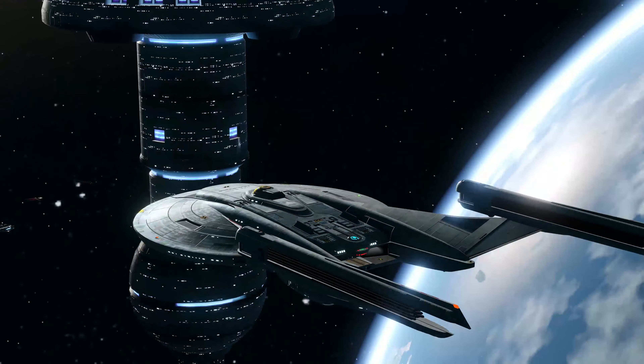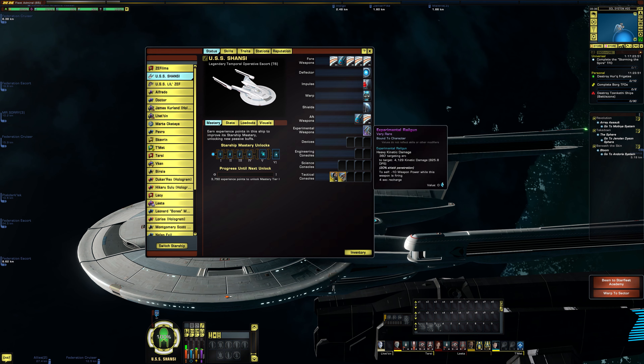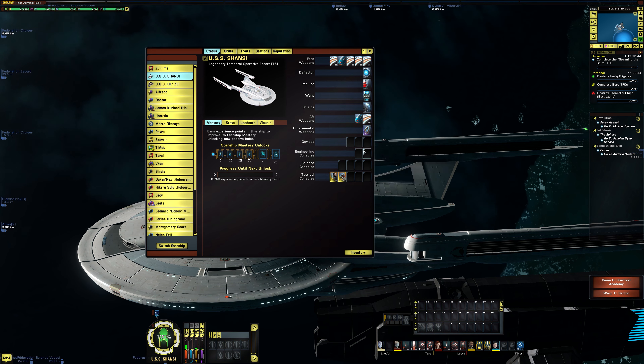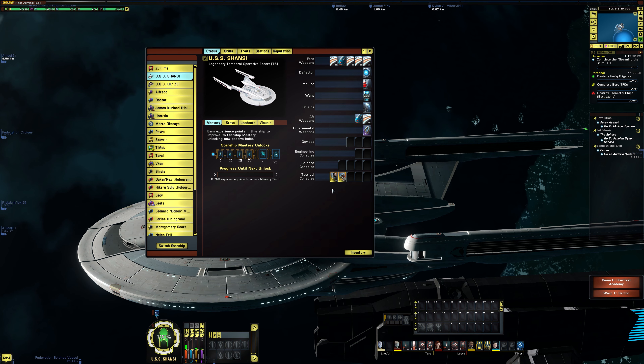Let's take a look at the specs of this ship. It is a 5-2 with a third slot for an experimental weapon. It comes with an experimental railgun. It has three device slots, two engineering console slots, four science console slots, and five tactical console slots. It comes with two universal consoles.